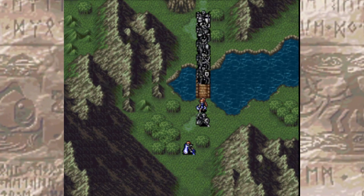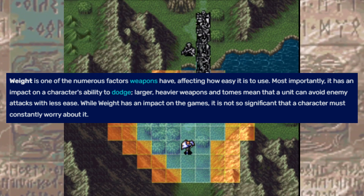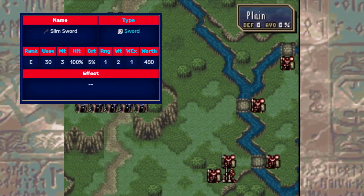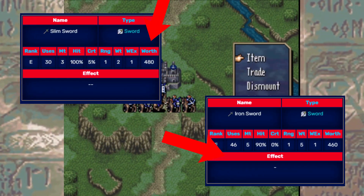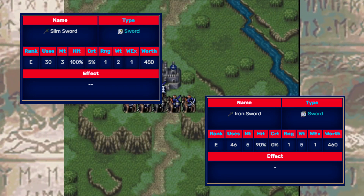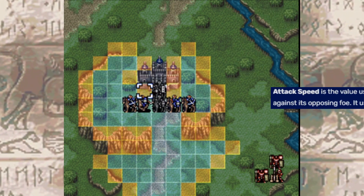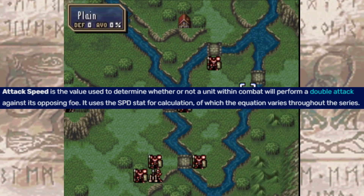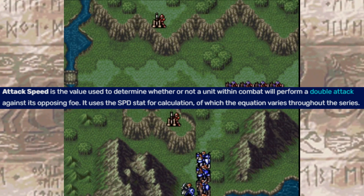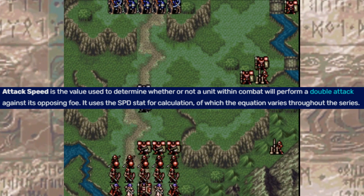Weight is another great balancing tool that was given to most weapons that otherwise would not have more drawbacks to them. For example, a Slim Sword is a lot weaker than an Iron Sword, but it has much lower weapon weight. This is important since weight affects your unit's attack speed in different ways, depending on what game we're talking about. Attack speed is a fancy way of putting your unit's speed upon entering a fight with another unit, and different games have different ways of calculating your attack speed. This is important because if your unit outspeeds the opposing enemy, then you get to double attack the target.